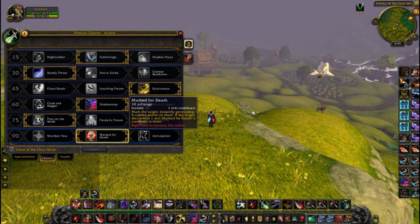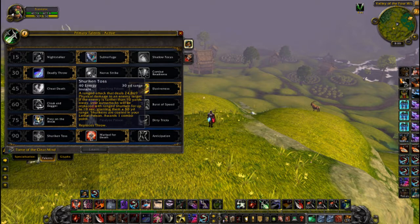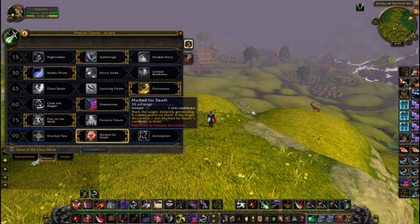For the last row, I'm going to be using Mark for Death this patch. Shuriken Toss is still fine if you guys enjoy using that. I prefer Mark for Death to try and make up for the burst that we lost in the patch. I've been able to run over some healers in 2s so far, and overall I like this talent.